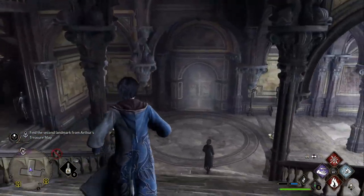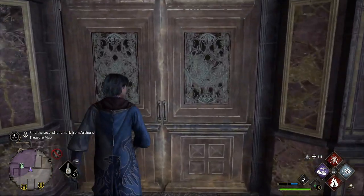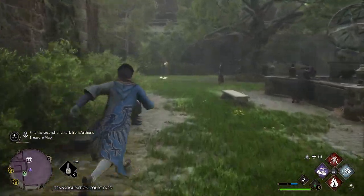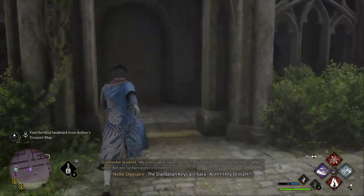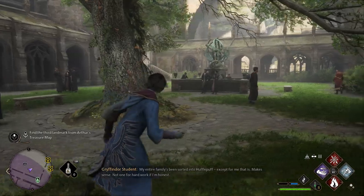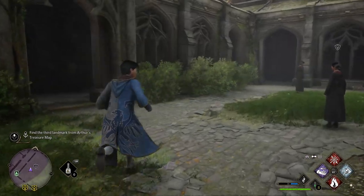From there, turn to the right, go down the stairs and down the second set of stairs, and go through the double doors straight in front of us. That leads out to the Transfiguration Courtyard — and there's the fountain. It says 'Oh look, there's the fountain from the treasure map' — that's landmark number two.